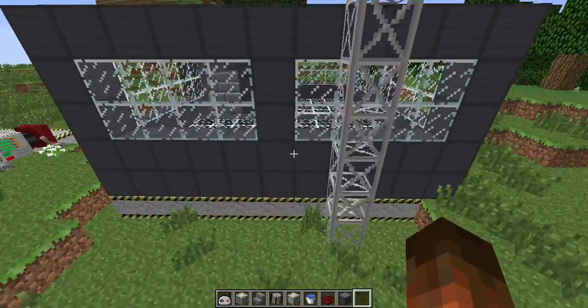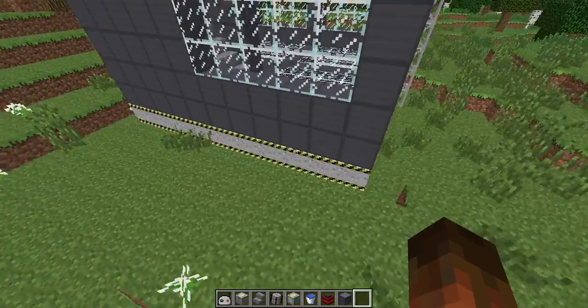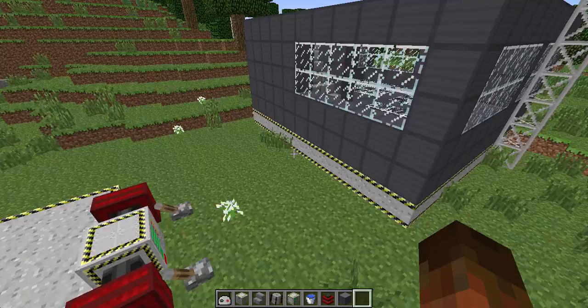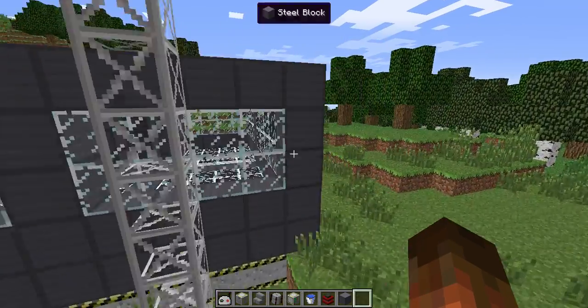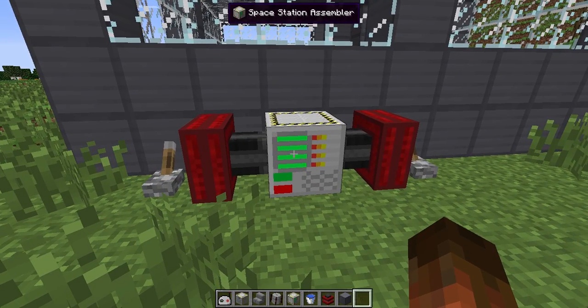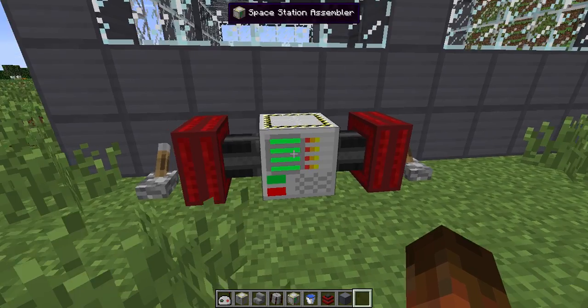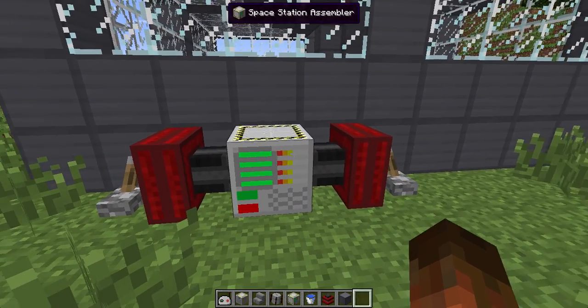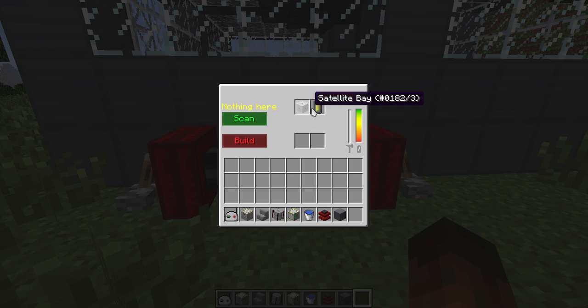You can see here I have what looks like a pad — it's constructed the same way as the rocket pads are, however with one exception. Instead of using the rocket builder, we use a space station assembler. You're going to need this to launch your space station to orbit, so you have to build it on the ground first.